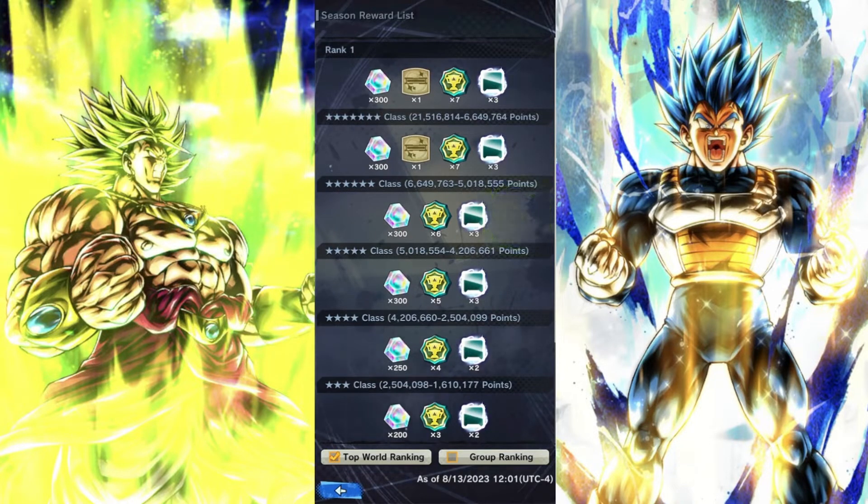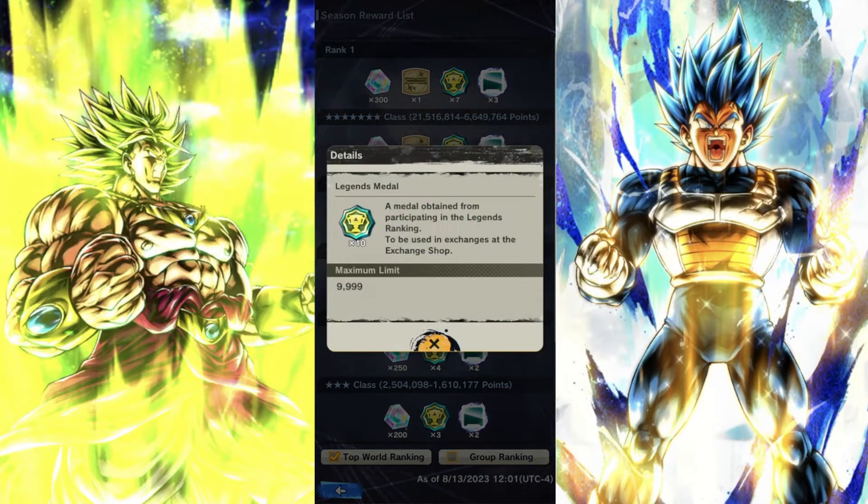You want to be in either the six star class or seven star class. If you're in the six star class, you want to be first in your group because you get four medals for first place, three medals for second place. In total, you want 10 of these medals for the equipment.